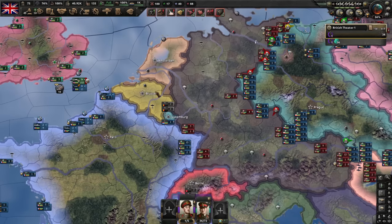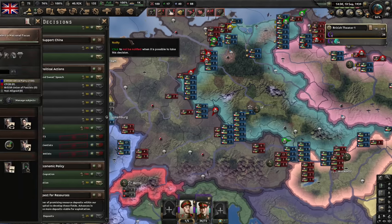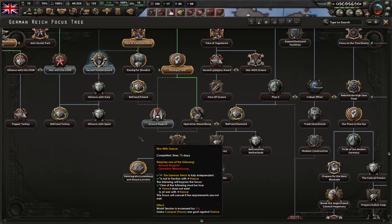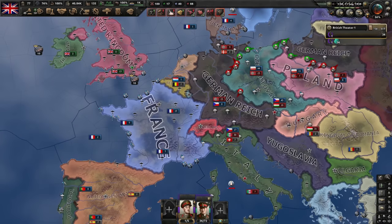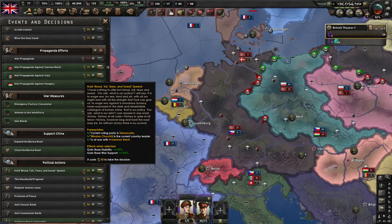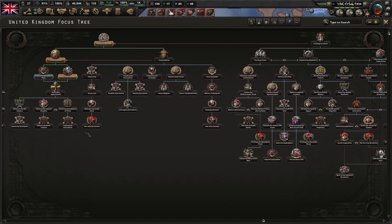Let's see if Germany is planning to attack the Netherlands and Belgium. We have enough information to know what they're doing. Portugal joins — and I have some speeches I can do. 50 political power for 5% stability — not amazing but good enough. Let's get that stability and go back to doing focuses. Let's do Bombing Command since we are using strategic bombers a little bit.